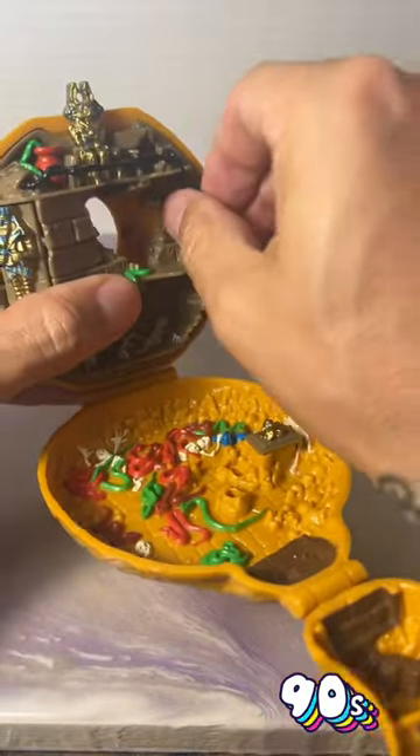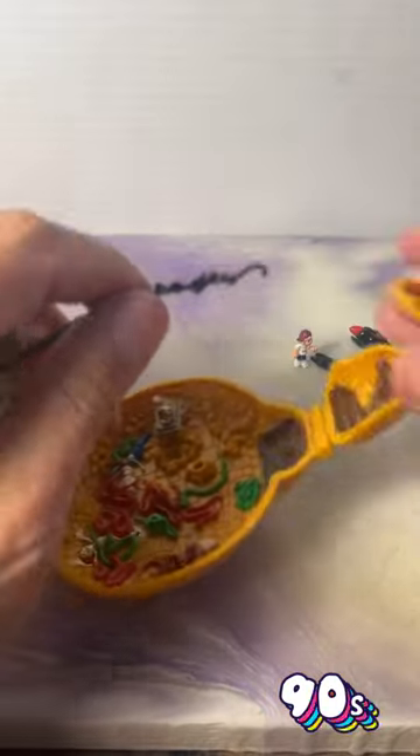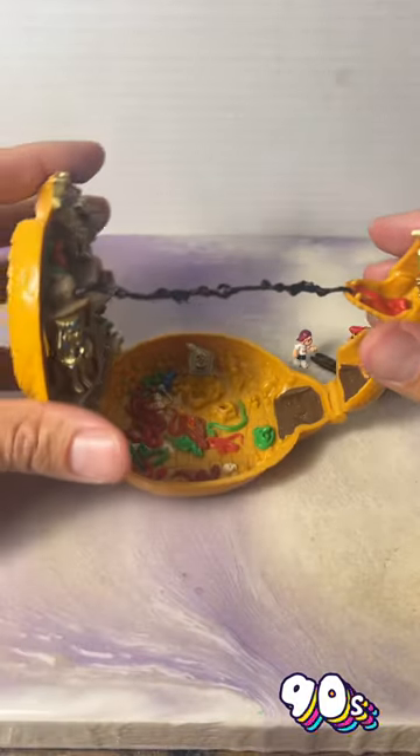The coolest part about this set is you can disconnect this little chain here and connect it in the snake's mouth to make like a rope bridge.